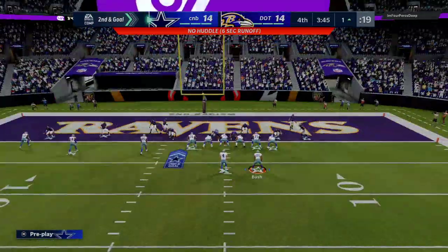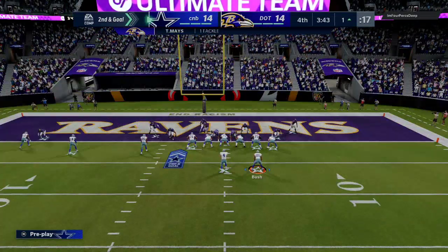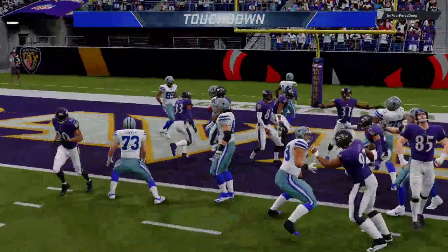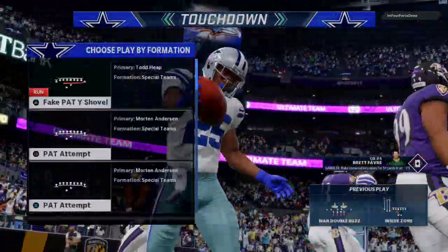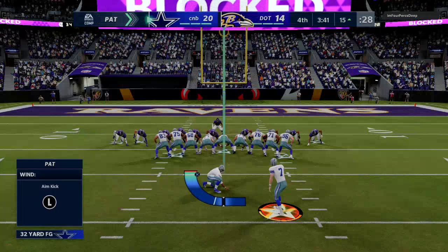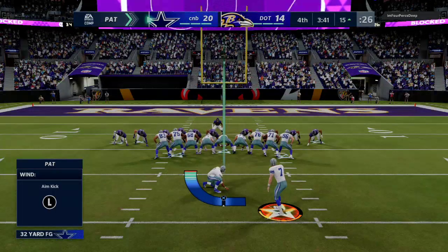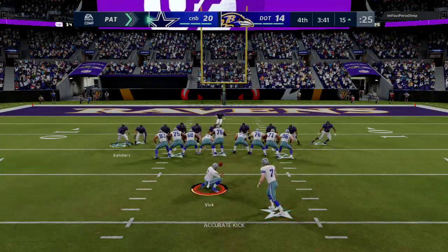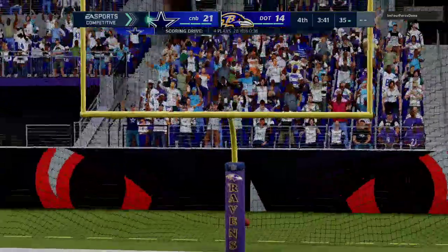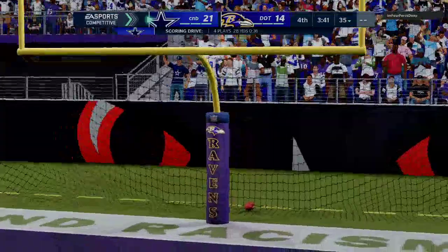We got a pretty good run right there. We're going to run right back to it out of a no huddle, try to quick snap here. He's just not prepared on defense — he didn't even run commit. So we'll take that, get our seven points, get back on defense and keep locking down. Now the pressure is on him — he's not going to be able to run the ball as much, so this is where we should be able to put the game away.